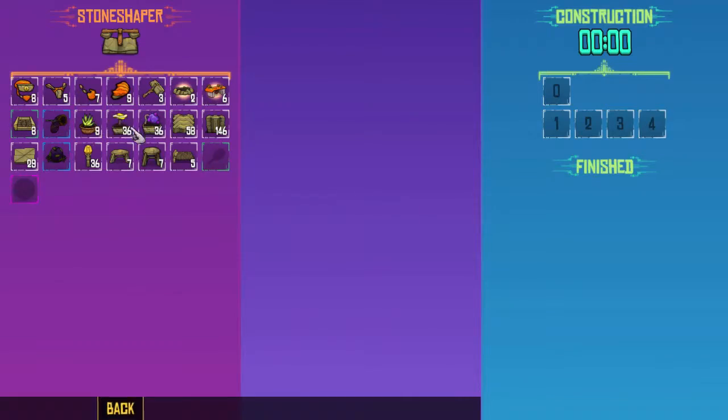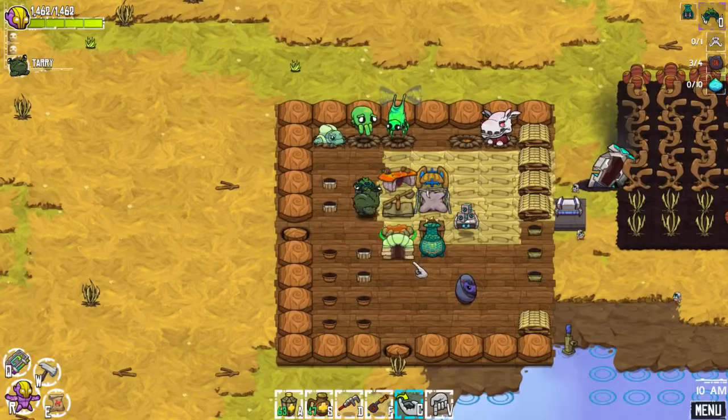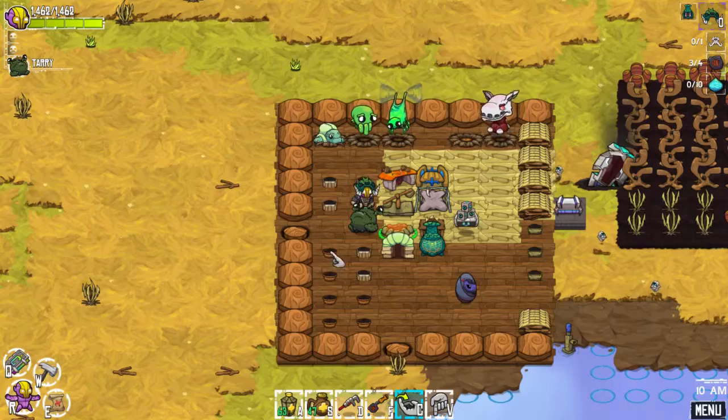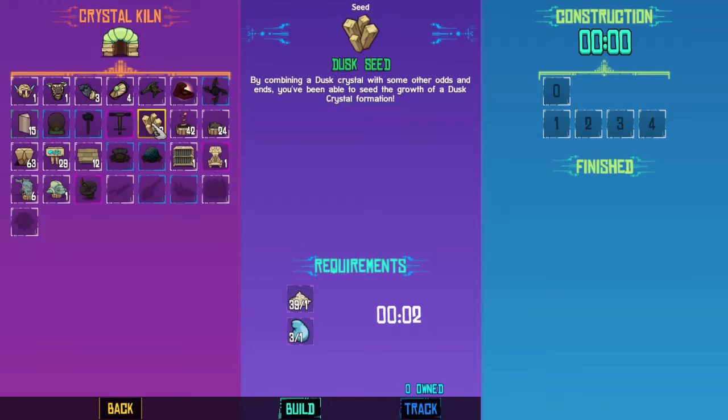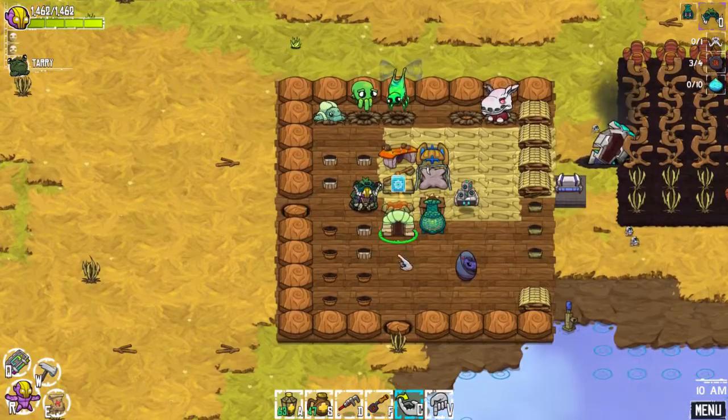I wonder if I should craft any more of this stuff. Nah, I think I'm okay. How are we doing on our health deals? I might want a couple more of these just in case. The other thing we unlocked was dusk seeds — so we can actually grow these now if we ever need to. It just takes water balloons and the dust that we get for doing this.